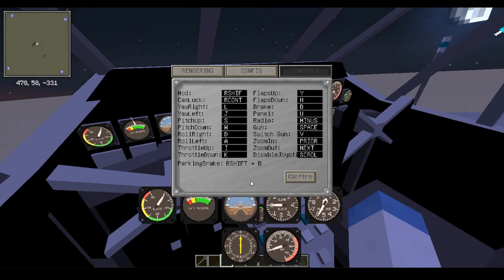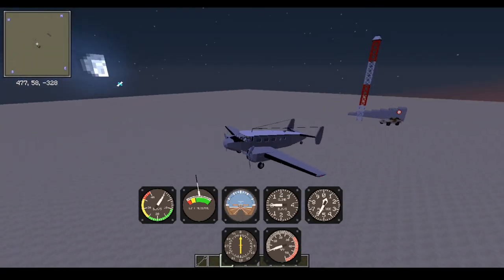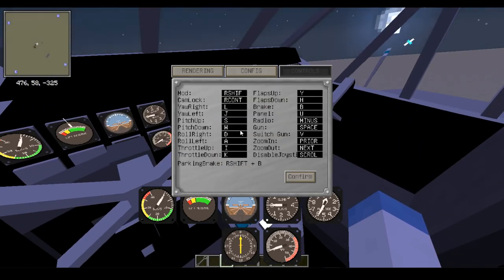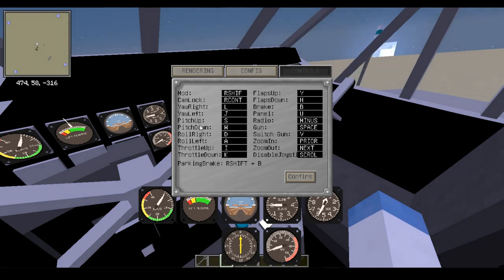Whereas with normal vehicles you had W as the gas, S as the brake, and A and D for turning - that's not the case here. With the aircraft, you're going to have both hands on the keyboard in order to fly properly. Your left hand on WASD: W is going to control your pitch, S is going to control your pitch as well, so that's going to pitch you forward and back. A and D are going to control your roll, which is tilting side to side.